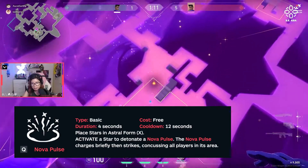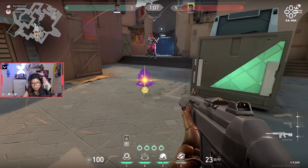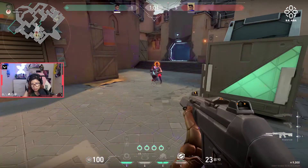The second ability is a Nova Pulse. This ability concusses players in the area, kind of like a Brimstone concussion, where players are slowed, temporarily deafened, as well as have their vision limited. This stun actually lasts for about four to five seconds.